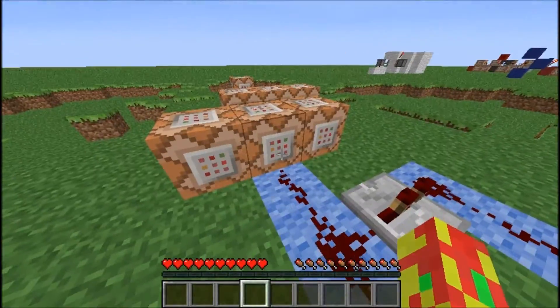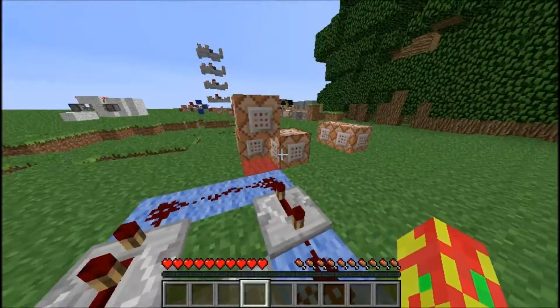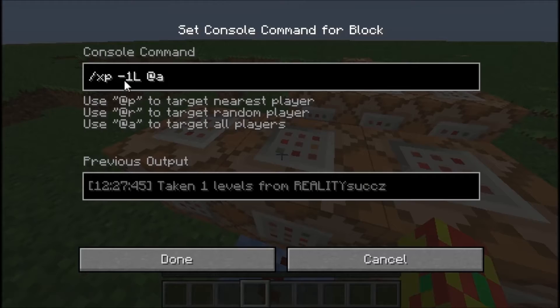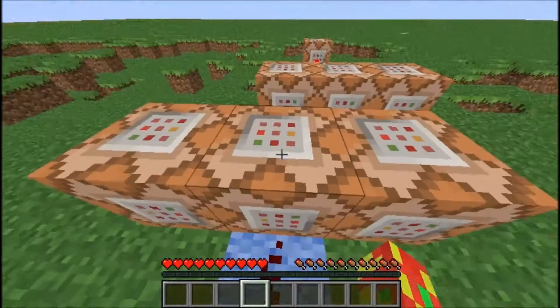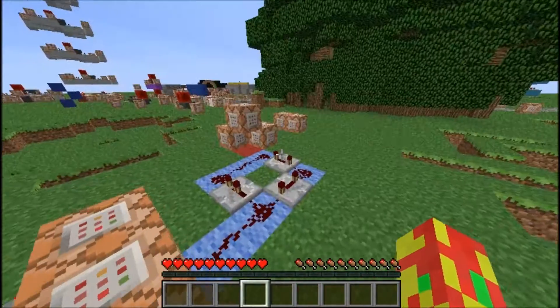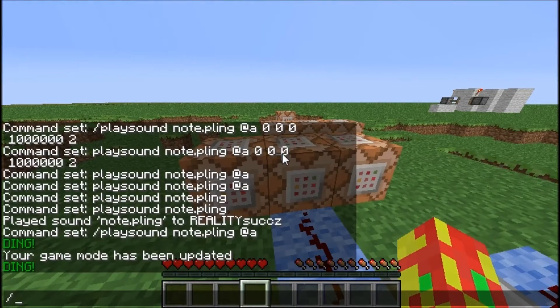Basically the way that this is going to work is every time that it hits this, it's going to take away one level from the player. It's also going to remove one point from the timer objective from the player. The timer objective is just a little objective that you don't see. If I actually set it as a sidebar and restart this — scoreboard objectives set display sidebar timer.